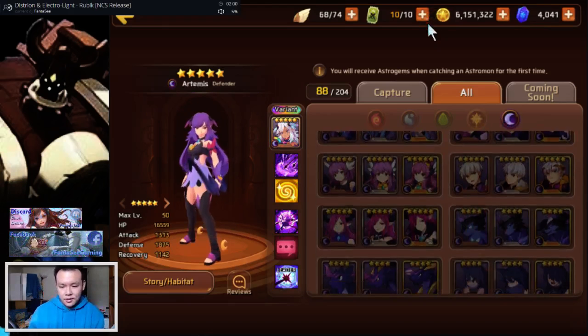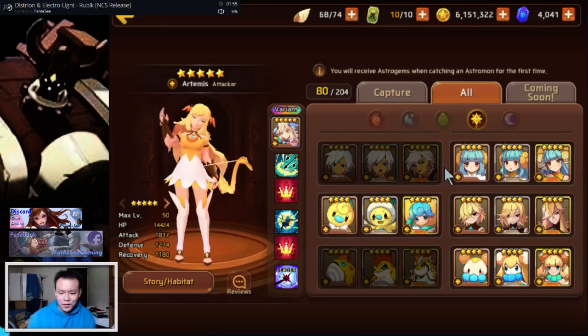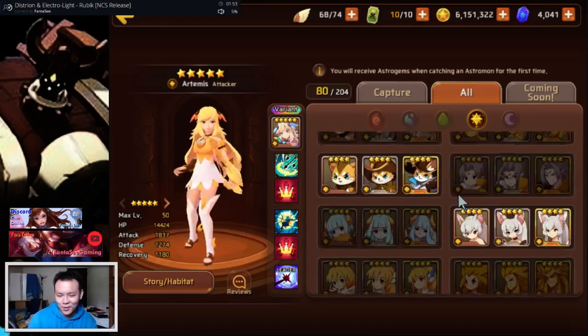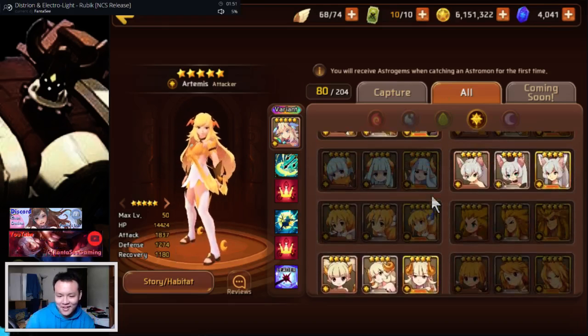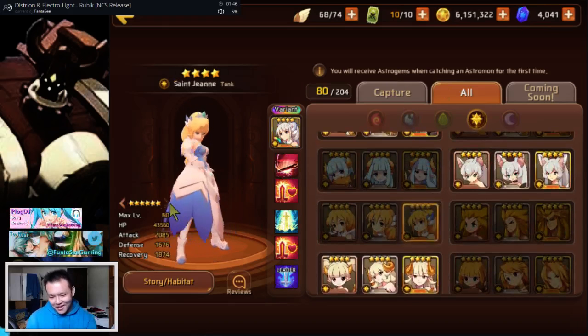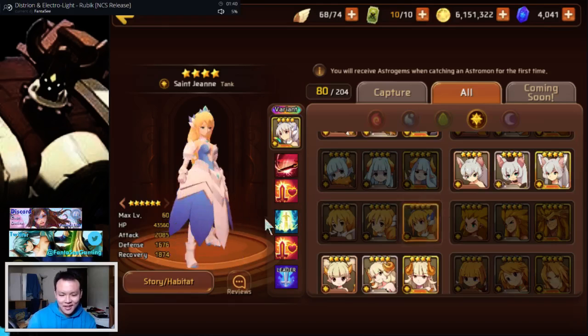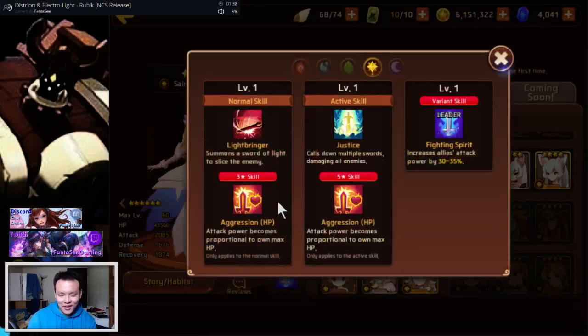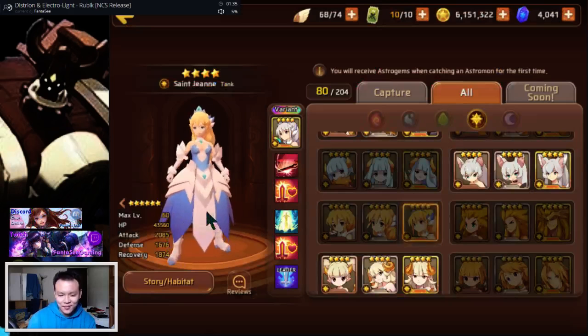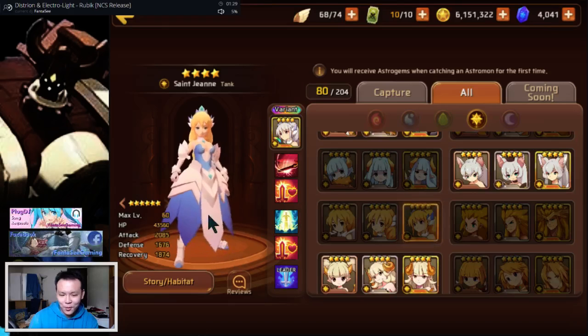That said, this is only useful if you're super late game — my golden B10 run time is around a minute 20 and she'd shave maybe 10 seconds off average run time. If you're still progressing, do not get her. She won't help you at all, and you also have to max skill her which will take quite a while.